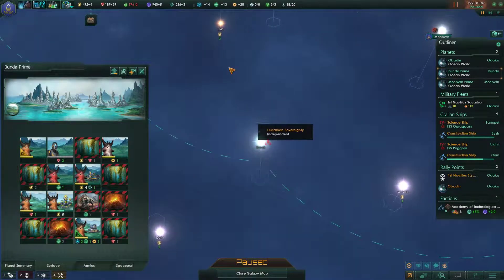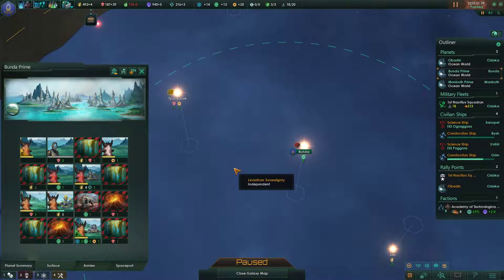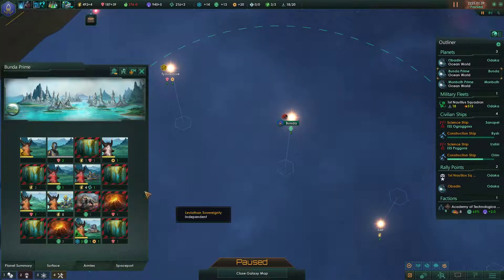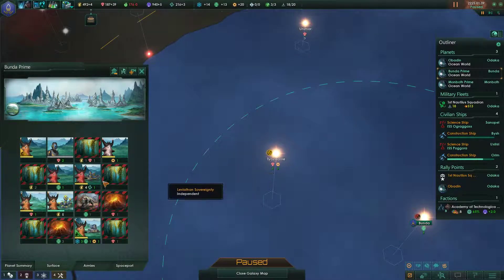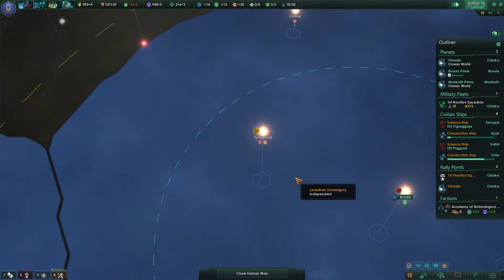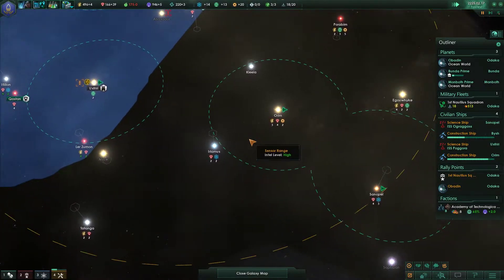We do have unemployment on Bunda Prime. How could we deal with that? This pop is migrating to Monbath Prime, our new colony — probably because of unemployment. We're starting to lack food. It might be reasonable to fill this free spot with a hydroponic farm. Let's go and do that — it's going to be a working spot for the pop and also help with the food situation.